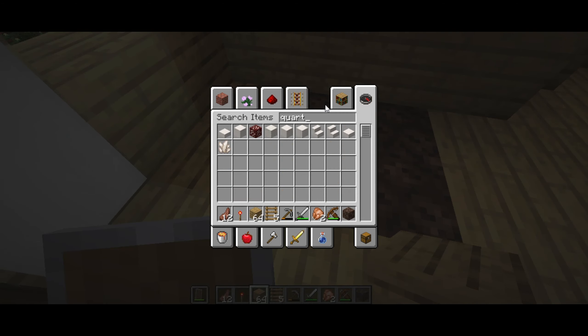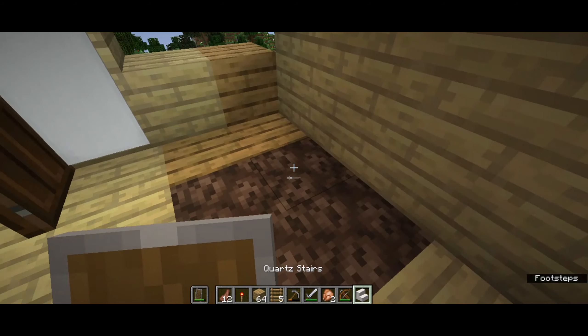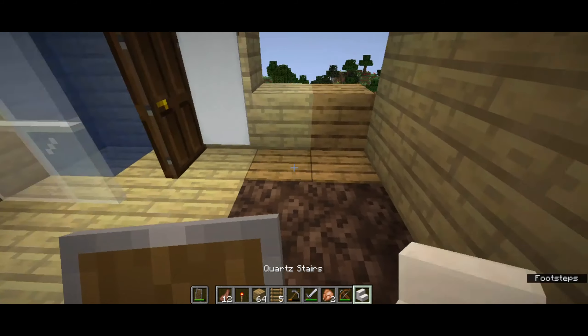Hello everybody! In today's video we are going to be making a hot tub, so let's start. This is sand currently — oh wait, I made a mistake and I need that to be there.